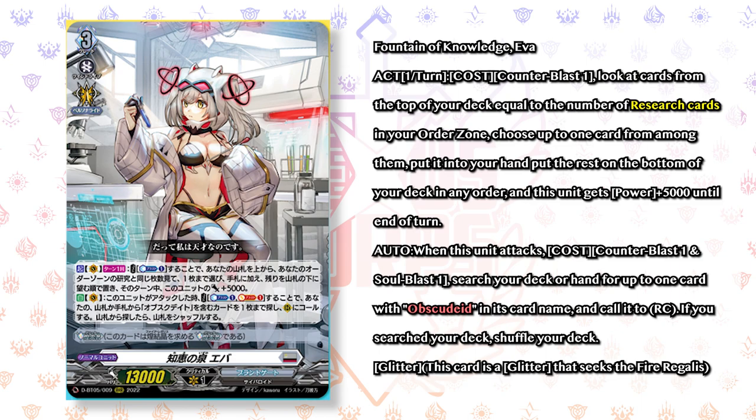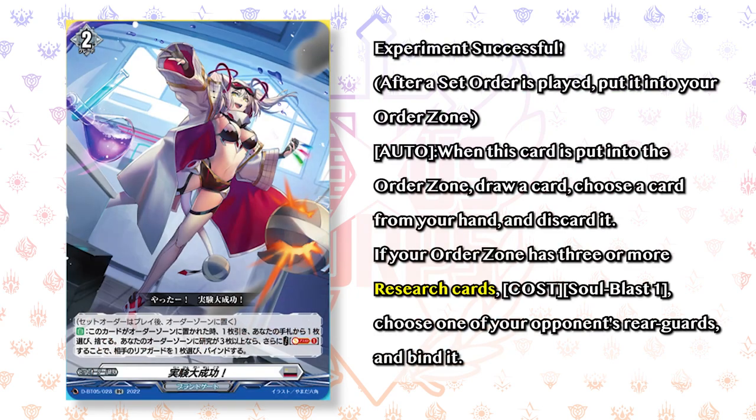The grade 3 is Fountain of Knowledge, Ava. Act ability: counterblast 1, look at cards from the top of your deck equal to the number of research cards put into your order zone, choose up to one card from among them, put it in your hand, and put the rest on the bottom of your deck. This gets an extra 5k until end of turn. When this unit attacks: counterblast 1, soul blast 1 — search your deck or hand for up to one card with Obscudide in its name and call it to rear guard circle; if you searched your deck, shuffle it. The new research order card revealed is Experiment Successful — a grade 2 order. Auto: when put into the order zone, you draw a card, choose a card from your hand and discard it. If your order zone has three or more research cards, soul blast 1 and choose one of your opponent's rear guards and bind it. The goal of the research cards seems to be to let Ava look through and filter the deck, with the grade 1 and 2 helping acquire research cards early.